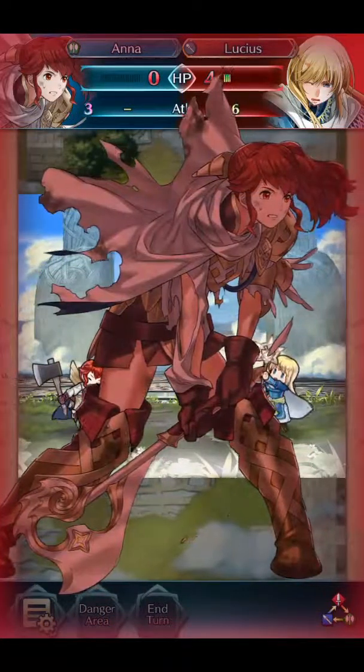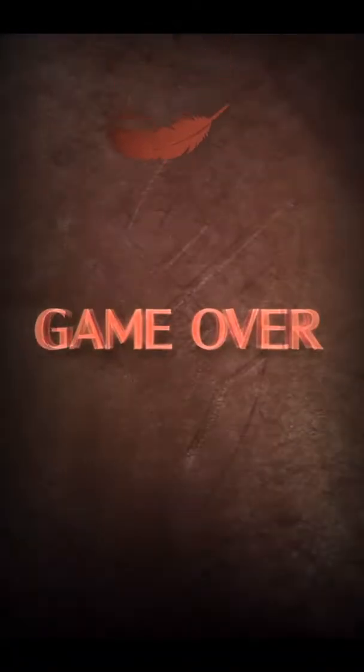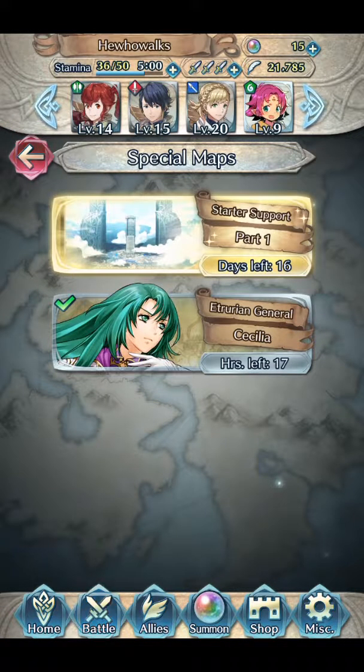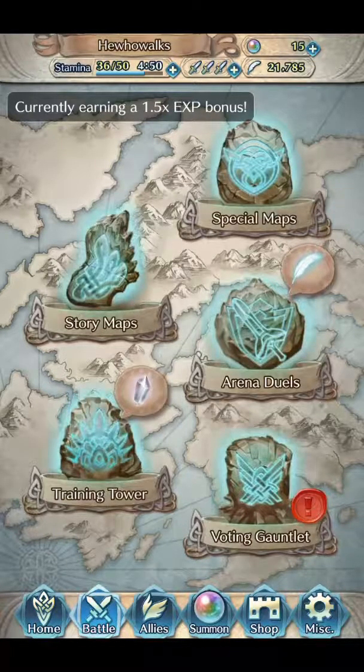Just whizz through all these easy ones, get your orbs, level your characters up and Bob's your uncle — away you go. I saved a few special lights for the super hard levels at the end. Once you get to Lunatic, the last two groups of stages on Lunatic are actually very difficult, but not too many others are, fortunately. Thanks for watching, have a lovely day.